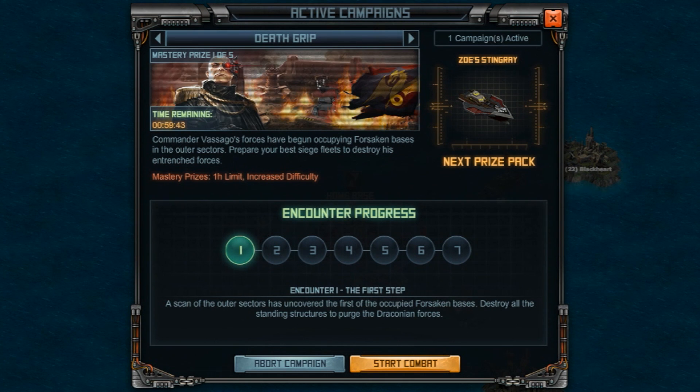This window will provide you with all the information on your active campaign, including the amount of time remaining and your level of progression. The higher the level you achieve, the better the prizes you can win.